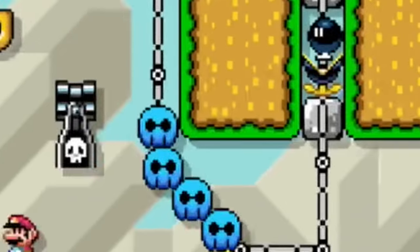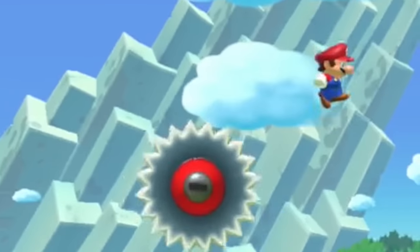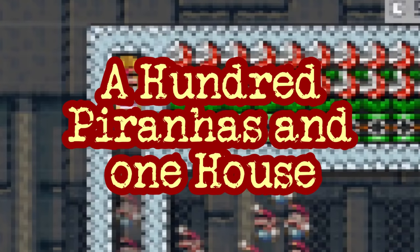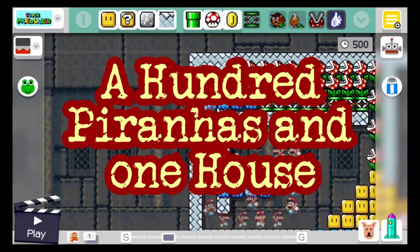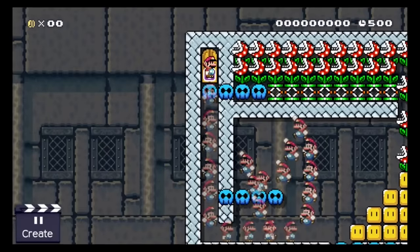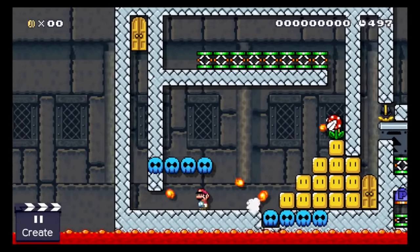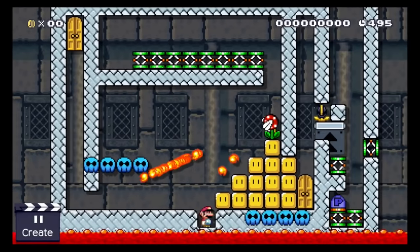You ready? Let's do this! Our first attraction is called the 'A Hundred Piranhas and One House.' Once Mario paid the entrance fee he enters this room, and this is the moment where things become dangerous. He is forced to trigger this skeleton roller coaster, which will stack all these piranhas on top of each other. Poor Mario.